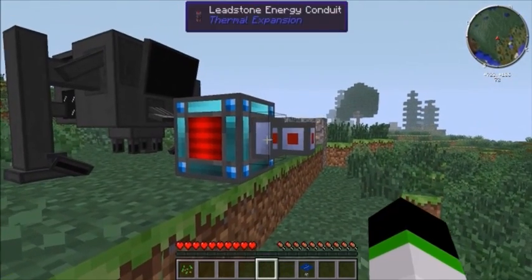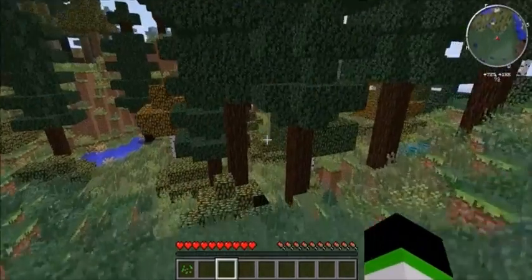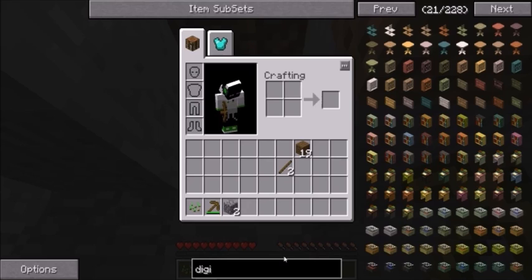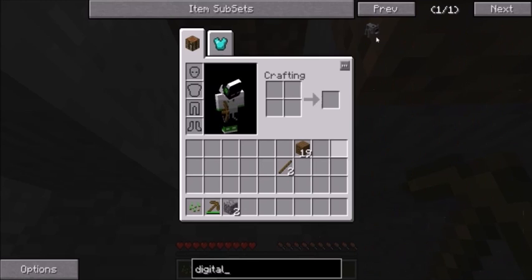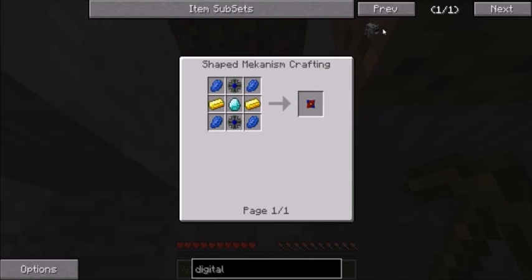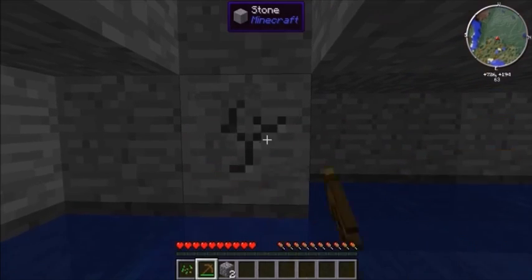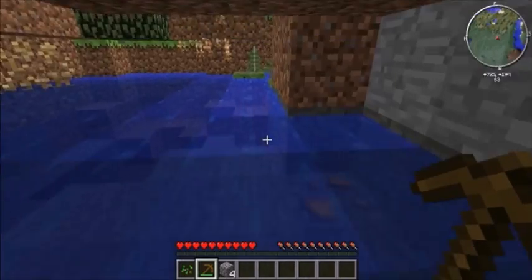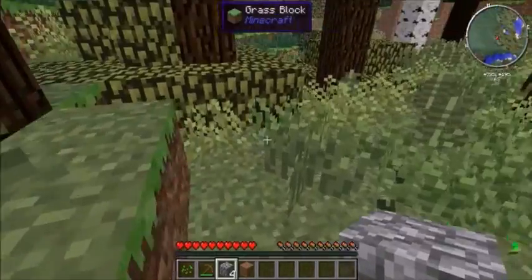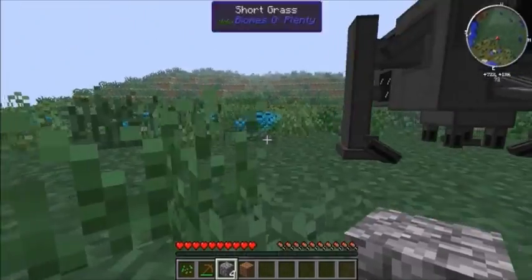I have a Leadstone Energy Cell as well, and an Advanced Solar Generator. Everybody's probably thinking you're such a cheat — why did you spawn all that stuff in to start your let's play? Well, my reasoning is quite good. See, if I were to do a normal let's play, resources are usually very scarce because you have to resort to other methods of getting things when you make let's plays.